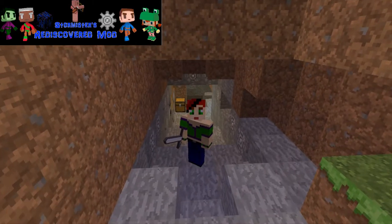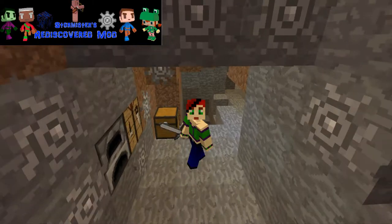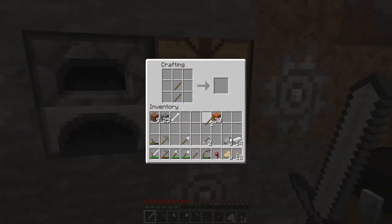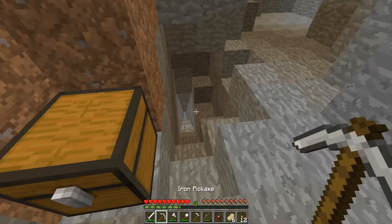First and foremost, what we have to do - we're going to get straight back into it - I'm going to head down here and start mining. We just need a couple of sticks to make one lovely pickaxe so we can go mining. Short and sweet, let's do this.